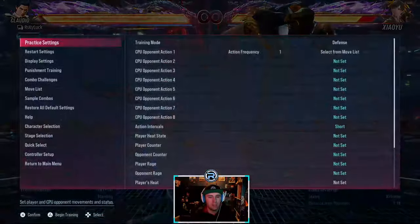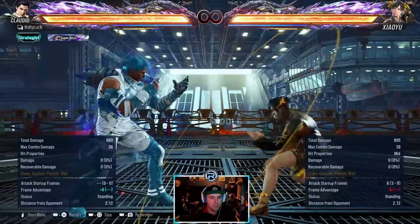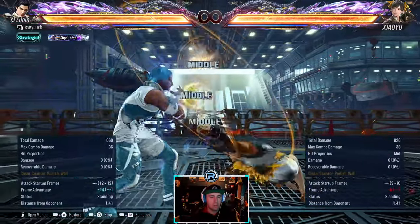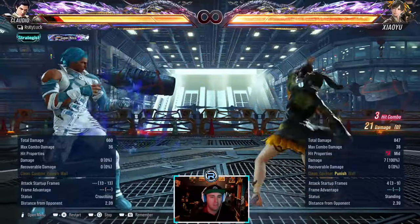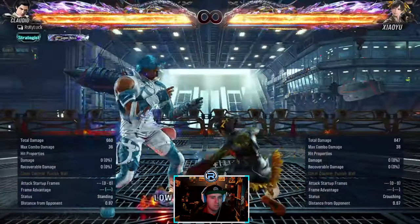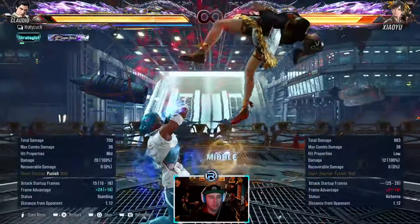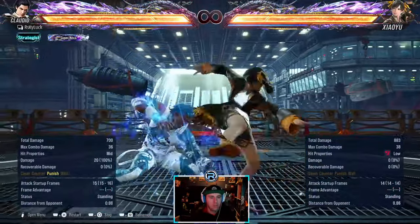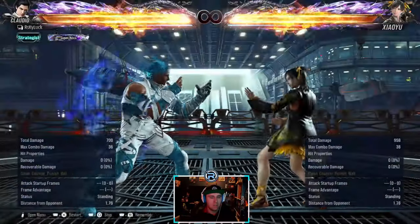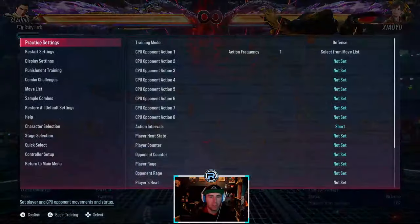She has a snake edge - very launch punishable. The pushback on that is a bit mad, so I'll probably just back dash. If you block it it's a low-high, not natural. If you try to punish you're going to get hit.